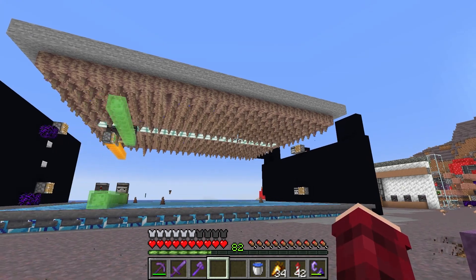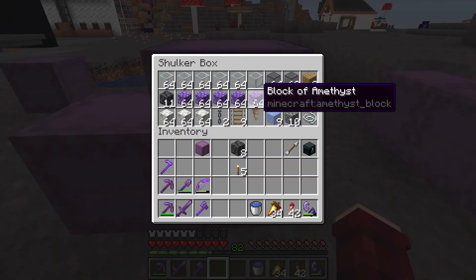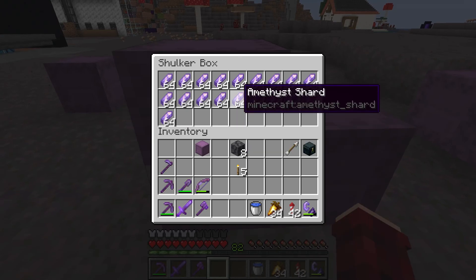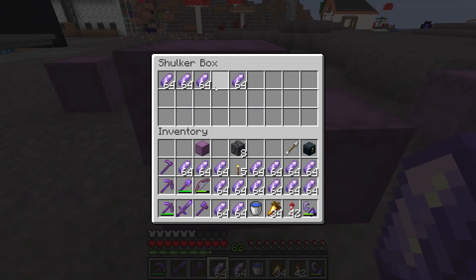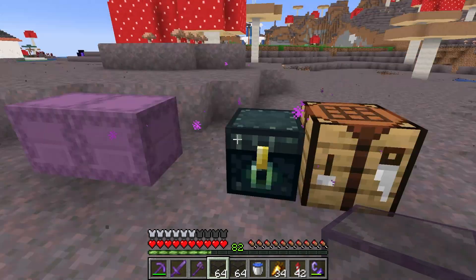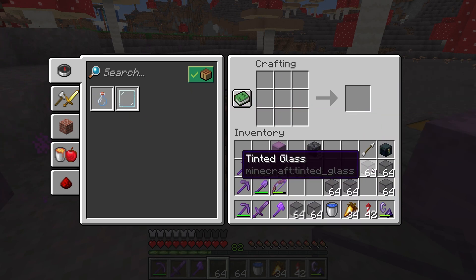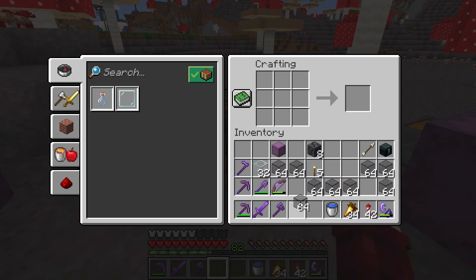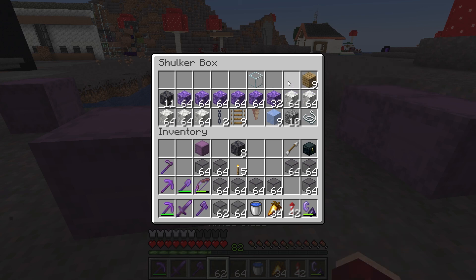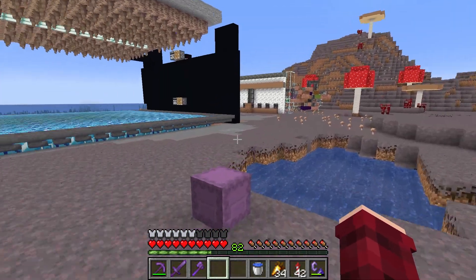We are back over here at the farm, and we even see it working right as I hit record. Here is the amethyst we were able to get, and this is what I mined out of there as well — the blocks of amethyst and calcite, and a bit of smooth basalt. These blocks will come in handy too, but this is what we were really looking for: lots and lots of amethyst shards. Let's see how much tinted glass we can get out of this. That was a lot right there — 1, 2, 3, 4, 5, 6, 7, 8, 9 stacks of tinted glass, with a little bit left over. We now have more than enough tinted glass to use in buildings, like the one that is going to go around our dripstone farm here.